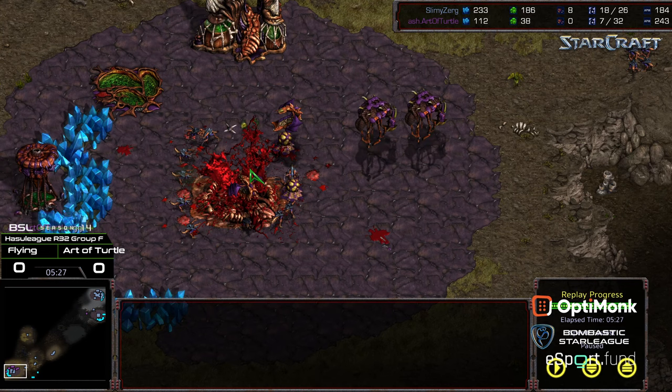Art of Turtle drops to the loser's bracket. Flying advances to the winner's bracket. Quick one — hope you guys enjoyed it. Thanks for listening.